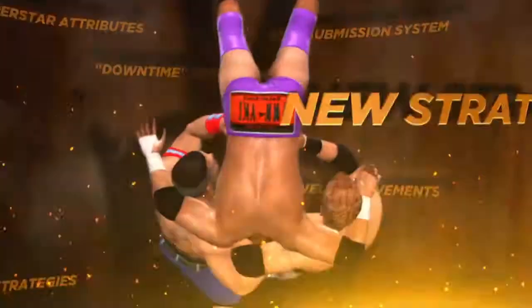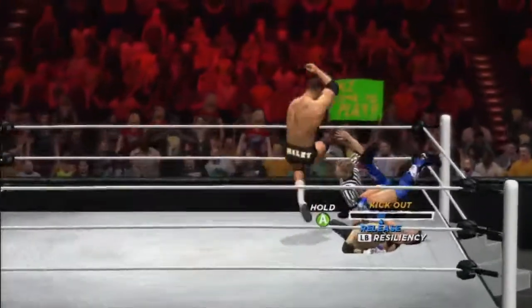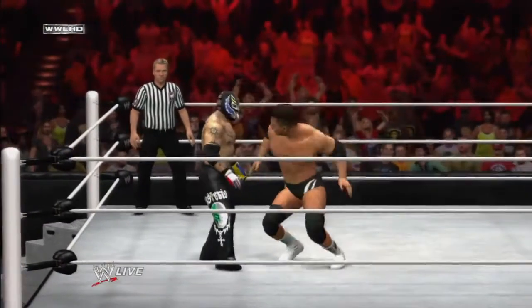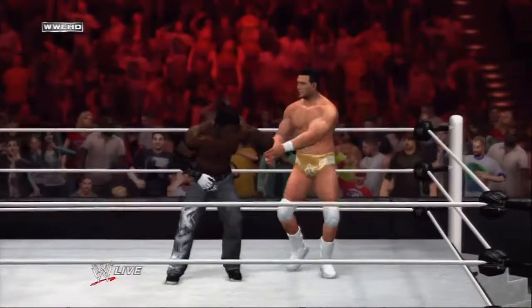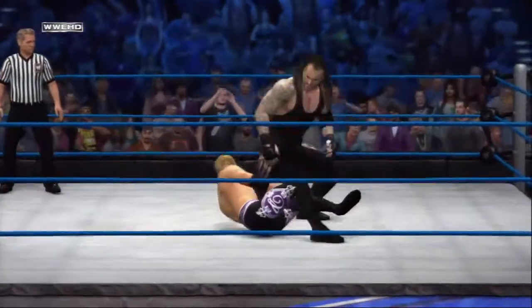WWE 12 introduces a suite of new gameplay features aimed at offering players new strategic gameplay choices and dramatic moments that recreate the intensity and excitement of WWE matches. The all new limb targeting system gives players the strategic choice of targeting your opponent's limbs to wear them down. You can now target the head, arms, or legs of your opponent, making it much easier to force your opponent to submit.